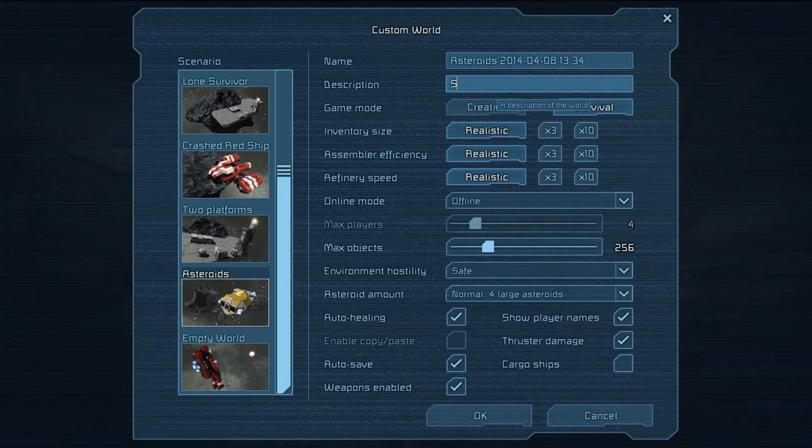Asteroid, description: Season 1. All right. You have Creative or Survival — we're obviously going to go Survival. They have three different settings: Inventory Size, Assembler Efficiency, and Refinery Efficiency. Refinery and Assembler Efficiency we'll put at plus three. Inventory Size I'm thinking times ten.